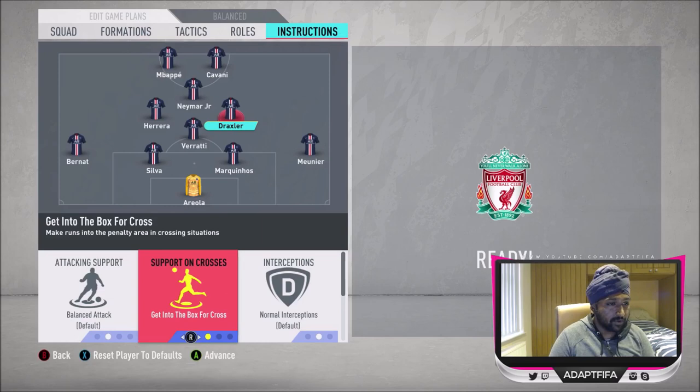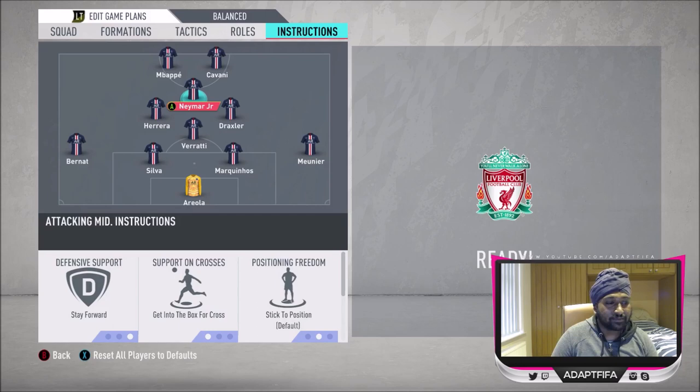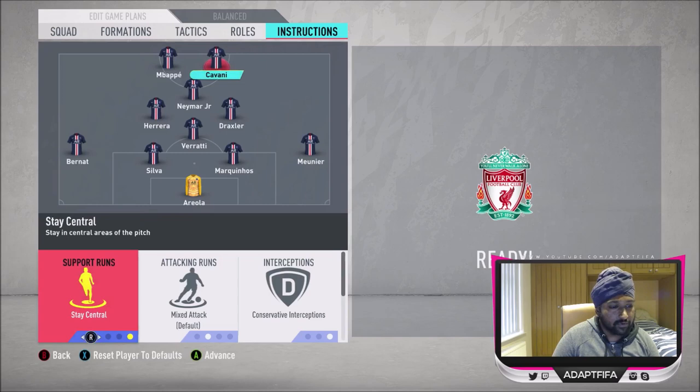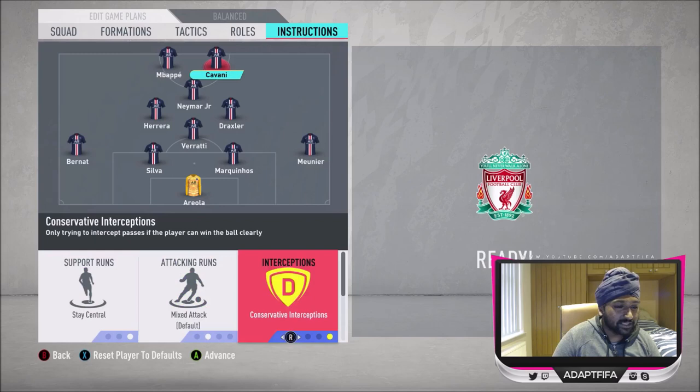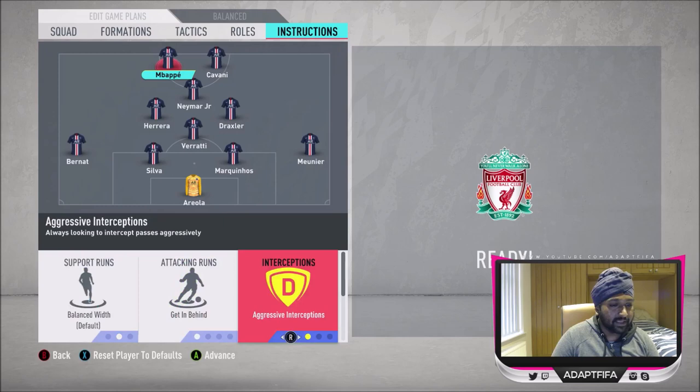I haven't put Draxler on get forward because I need defensive support and I'm not fully confident in Verati's defensive abilities. I've got Draxler on get into the box for the cross, which is essential, but not get forward. Neymar is playing CAM anyway, on stay forward and get into the box for the cross. Cavani, being slower, isn't the type you'd put on get in behind — I've got him on stay central, conservative interceptions, and stay forward to conserve his energy, since it could be vital later in the game.